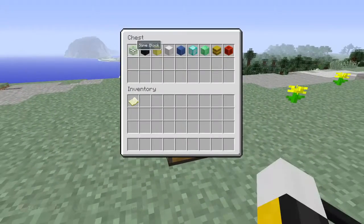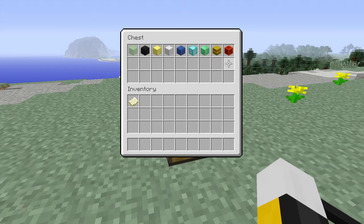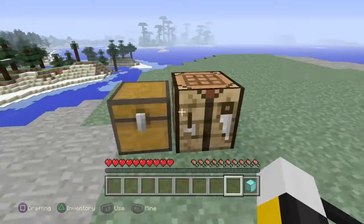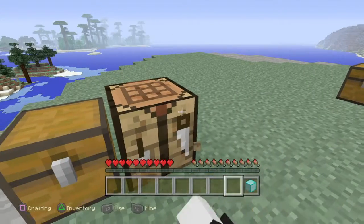what you're going to need to do is get any of these blocks. You have to have a block of this. I'm just going to do a diamond for example. And you're going to need a chest and a crafting table.